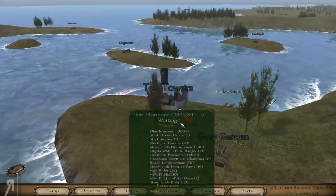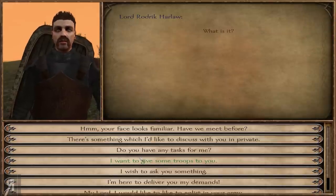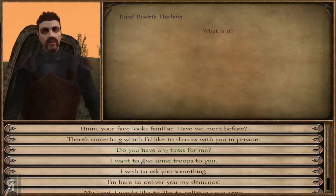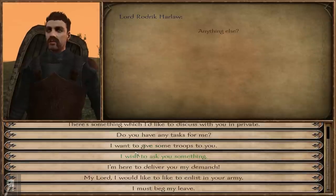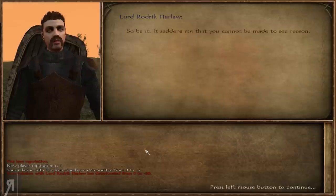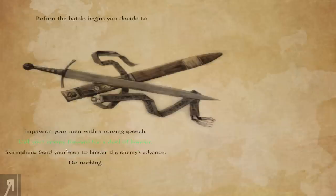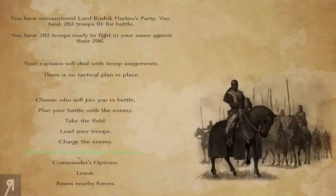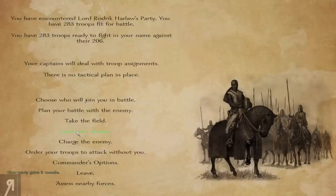We're going in to fight this lord. He gave me a pretty nice greeting but he's not going to like us very soon. I'm here to deliver my demands. We lose some reputation and we are now at war against them. Let's take a look at the commander's options — impassion your men with a rousing speech, call your enemy forward for a duel of honor. There seems to be no one willing to duel, so let's impassion the men. Good speech — we gain two morale from that.